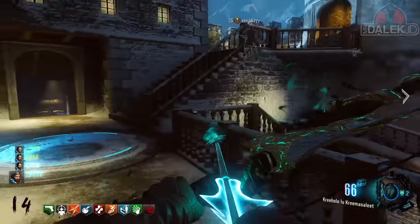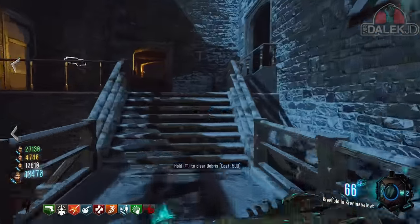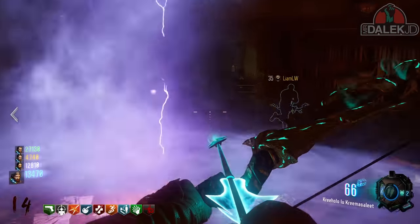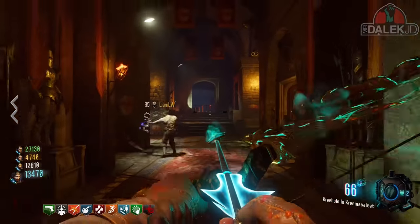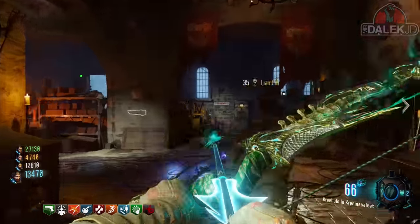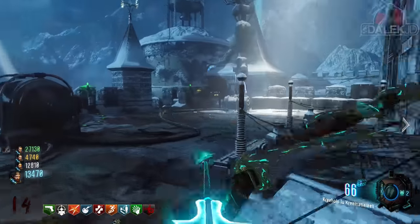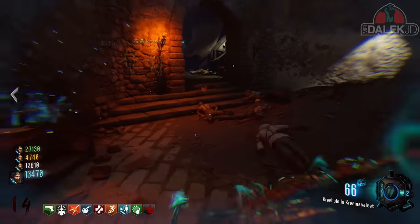If you don't manage to find and shoot all four electrified objects around the map in time, you'll hear a noise indicating you failed. Also, if you shoot your upgraded bow near one of the objects that can be electrified when they aren't part of the sequence, you will fail it. If you fail for either reason, you'll need to wait until the next round to retry. If you've shot all four within the time limit, you'll hear a noise and the teleporter in the lab area will now have a purple glow.